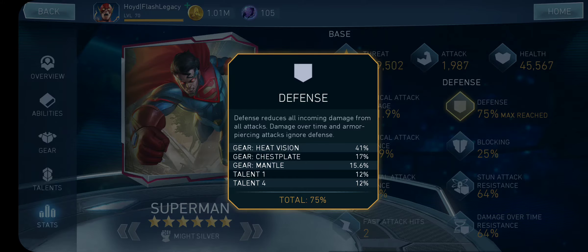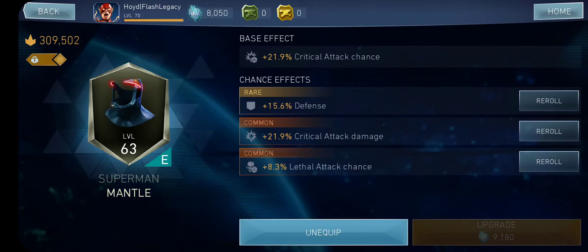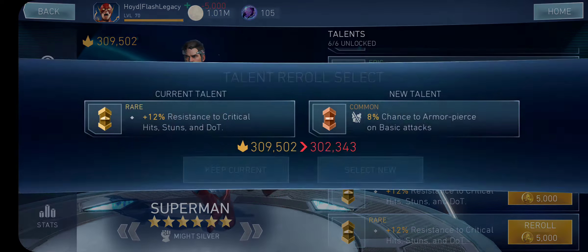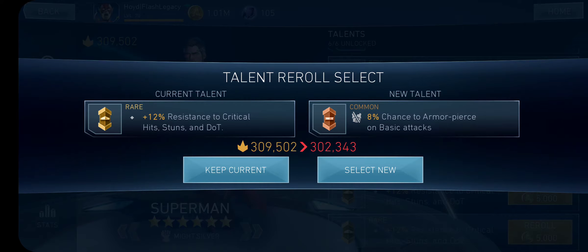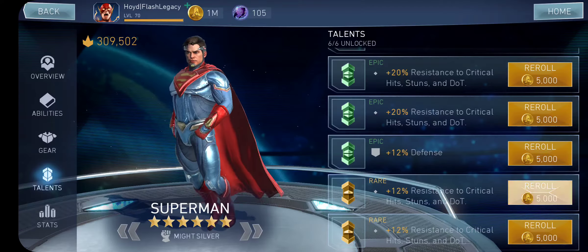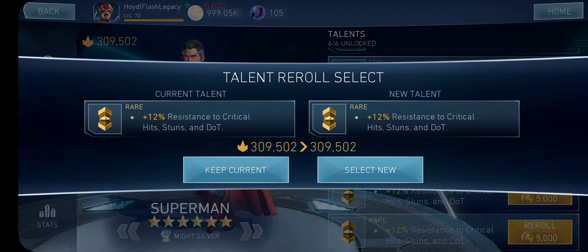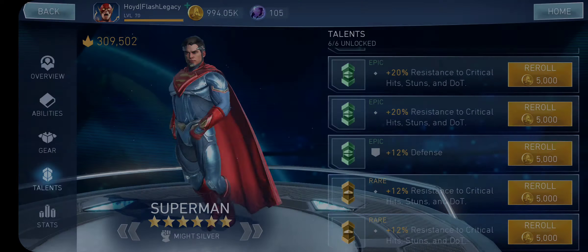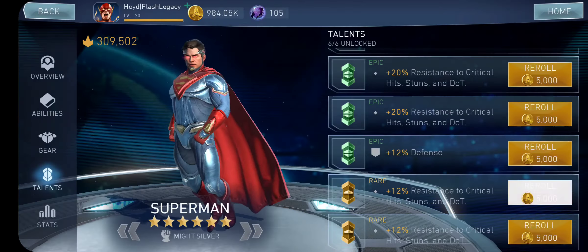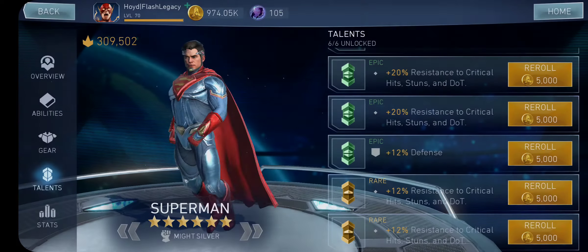He has 75 defense — one of his gears I've got to take off the defense. Netherrealm, can you please bring back the gear resource material? I love your game. Please give me the epic resistance — we have exactly a million credits left and all we need is two epic resistance. That's it. It'll be lit if we get it.